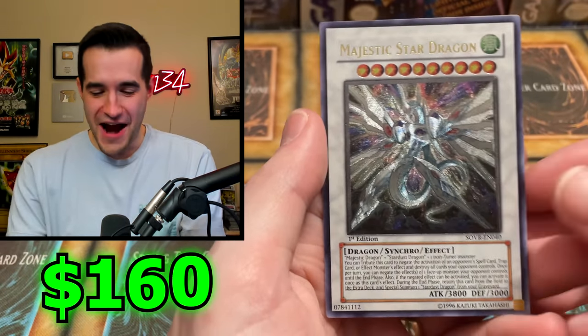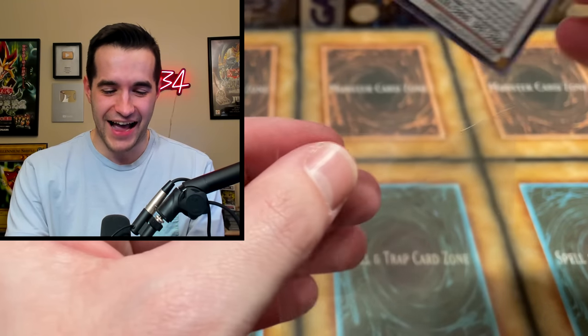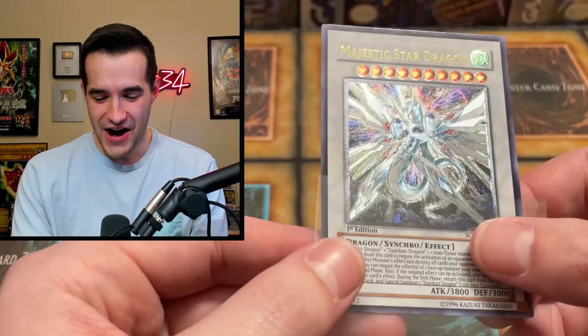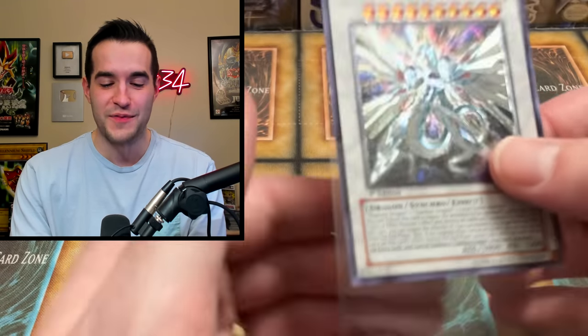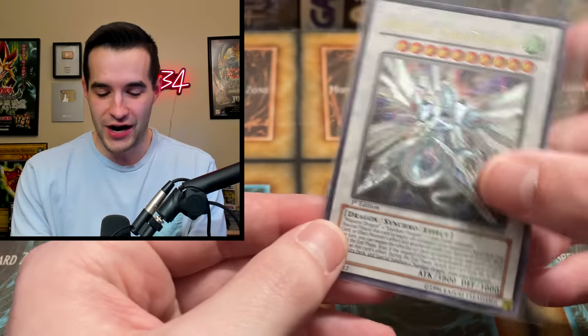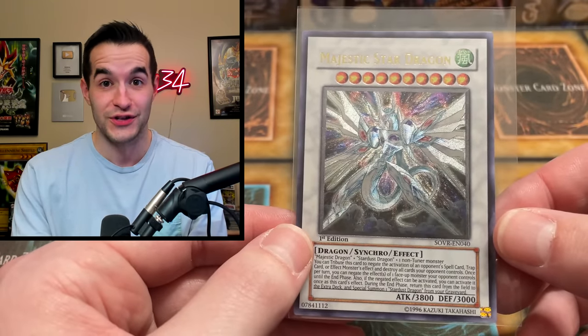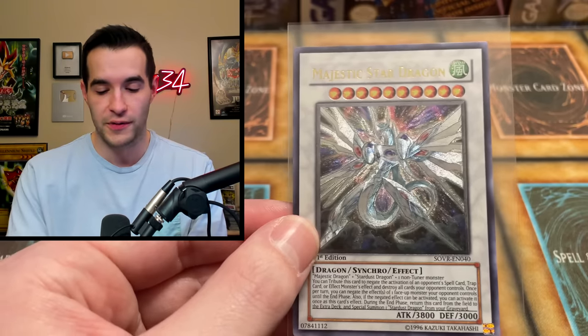An Ultimate Rare Majestic Star Dragon First Edition — oh my gosh! No way! Not only is it first edition but it's an Ultimate Rare Majestic Star Dragon! I didn't even notice it was first edition and then we pulled this. Not the Ghost Rare, which would be unbelievable, but this is the next step down. We might have just won already — I think we probably just won the battle. That's crazy because the other one did so good and we've already topped it somehow in one pack. That is nuts!